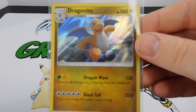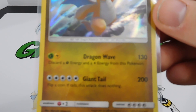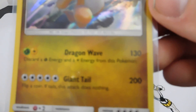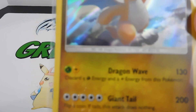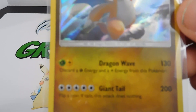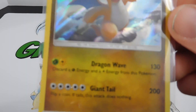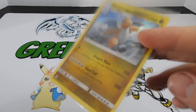I also pulled a Dragonite regular holo with a beastly 160 HP. Dragon Wave discards a Grass and Electric energy for 130 damage, and Giant Tail for five colorless does 200 if you flip heads. I was hearing some talk at the pre-release about Dragon Wave being a pretty good attack because there's a Double Dragon Energy from a set or two ago that you can discard in place of the Grass and Electric - so pretty cheap 130 damage potentially.